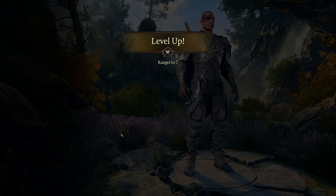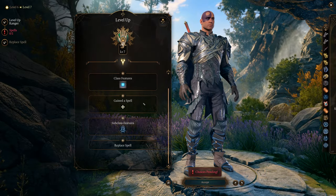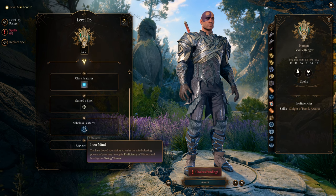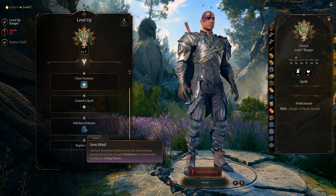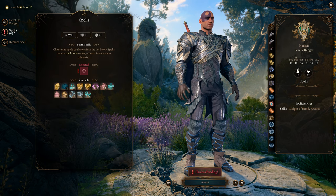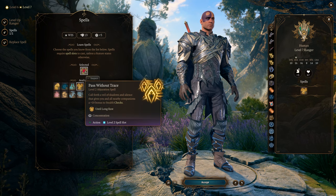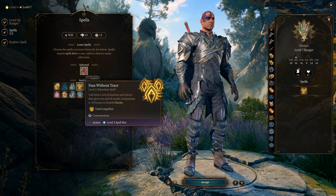Level 7 — we're past the halfway point. We get a spell slot, pick some spells, and we get a subclass feature: Iron Mind. You have honed your ability to resist mind-altering powers, gaining proficiency in Wisdom and Intelligence saving throws. With our low Intelligence, this helps greatly. I also pick Pass Without Trace here — call forth a veil of shadows giving you and allies plus 10 to stealth checks, great for stealthing with friends. Lesser Restoration is a good alternative.